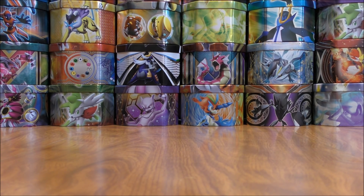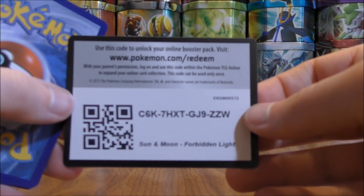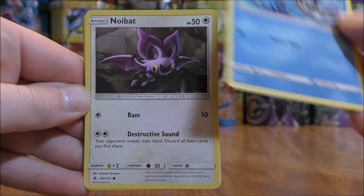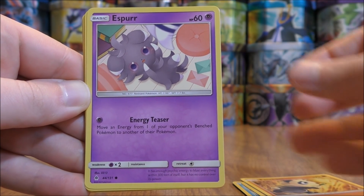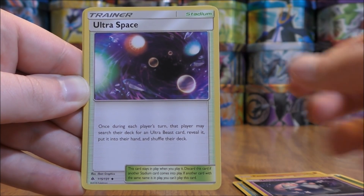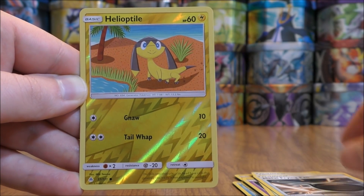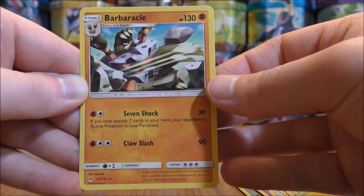Ultra Necrozma pack again. Pack starts with Clauncher, Noibat, Pancham, Espurr, Exeggcute, Grass-type Energy, Mesprit, Ultra Space, Metal Frying Pan, Reverse Hollow of a Helioptile just a common. And the rare would be a Barbaracle.